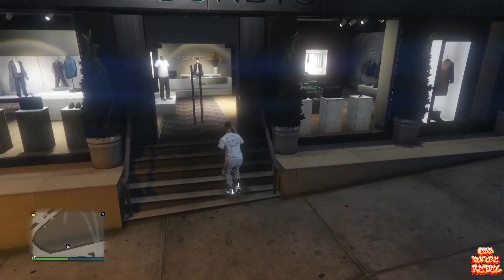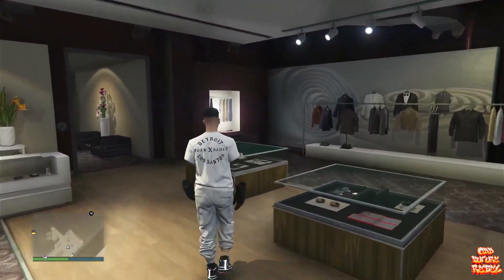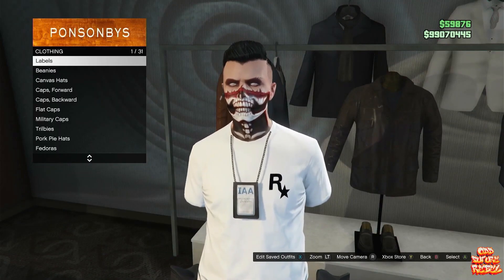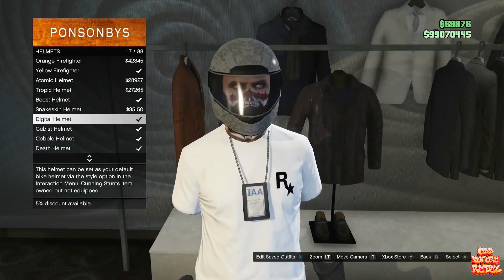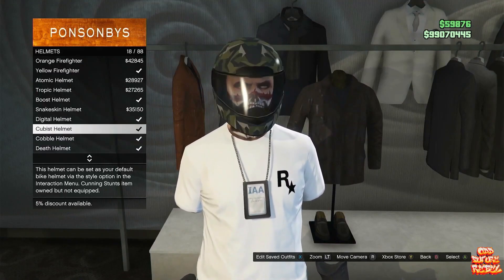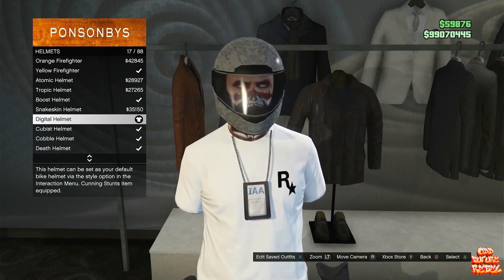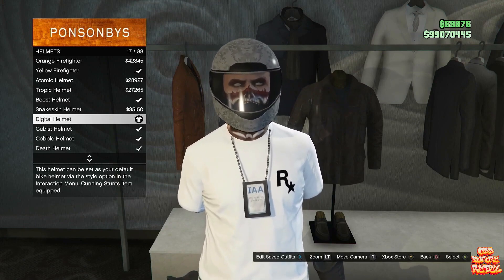You will need an NPC vehicle in front of the clothing store, or any clothing store. Make sure you have your saved outfit ready that you want the colored helmet on. The rest of the colored helmets are in the rest of the videos, and this works for the female and male character, and old and new gen as well. Go over to the helmets and you will need to either purchase number 17, 18, 19, and 20. Those will give you different colored helmets. Make sure you remember which helmet you purchased — that's very important.